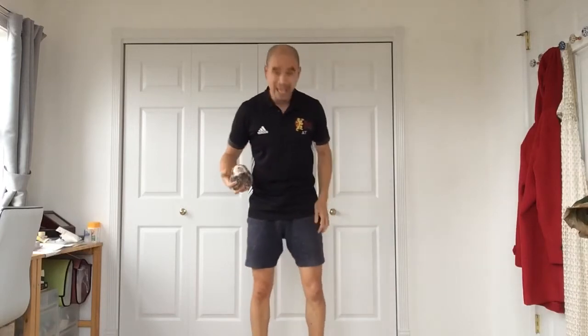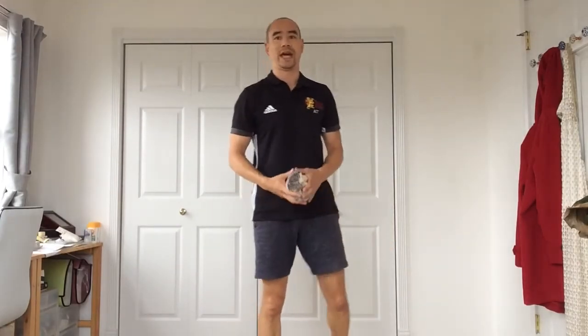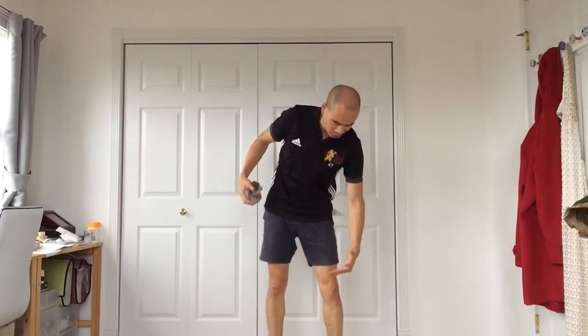So how do you score points? We're going to do different levels of catching to see how fast you can get up. If you catch your object — your soft toy, your balled-up socks, your ball, whatever it is — below your knee, so just before it drops on the floor, we'll give you 10 points. If you get up really quickly and catch it somewhere between your knees and your chest, that's 20 points.